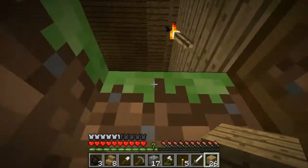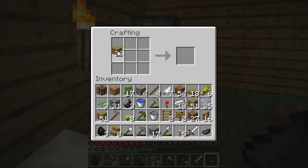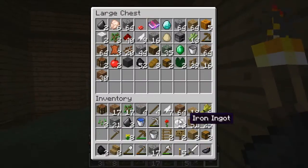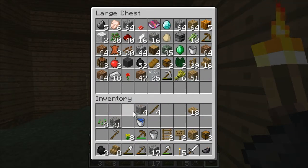I should have made some chests while I was up there, god damn it. I need chests, that's the only thing I need. I've got to clear out my inventory. Okay, I'm going to clear it out in this chest — there you go, that's how I clear my inventory out, just like that.